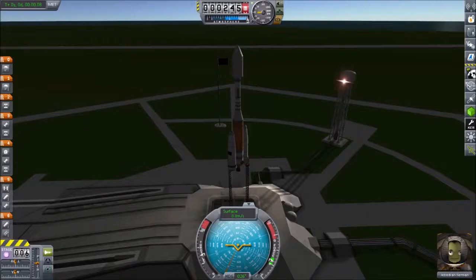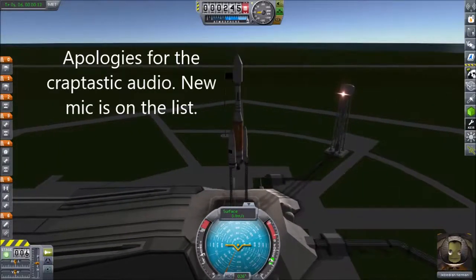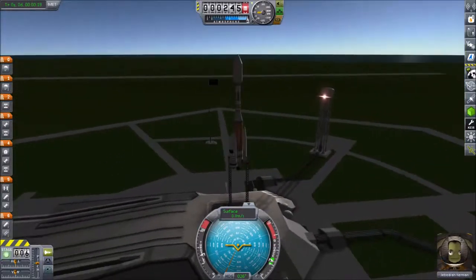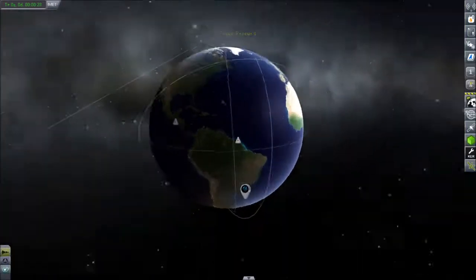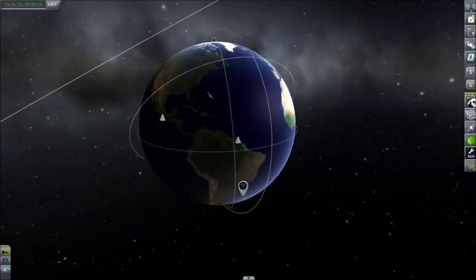Welcome back to Monkey Wrench Engineering. This is going to be an extremely short video. We're starting an RSS Real Solar System career and I've had a couple of people tell me they're having difficulty getting into orbit in Real Solar System. Not a surprise — in RSS you are flying on the Earth, which is 10 times the size of Kerbin, and instead of needing 3,000 delta-v to get into orbit you actually need something on the order of 9,000 plus.